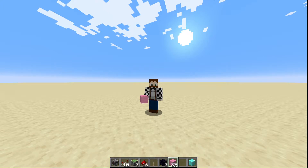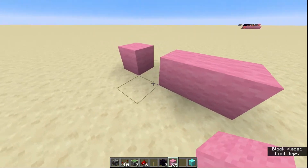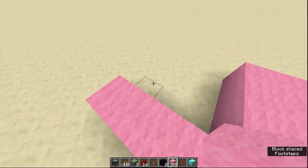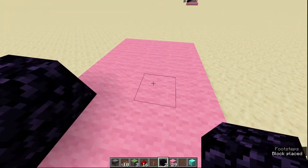This is how you build a triple piston extender in Minecraft 1.18 and 1.18.1. The first thing you're going to do is build yourself a 4-block by 6-block pink wool base. Then you're going to put 2 obsidian on the corner, like this.